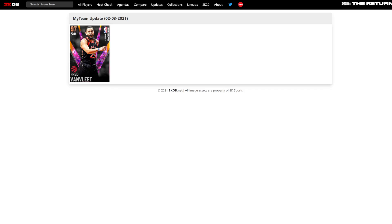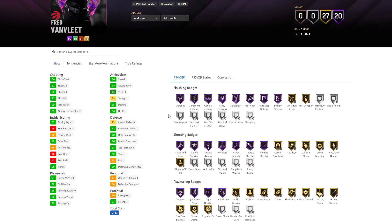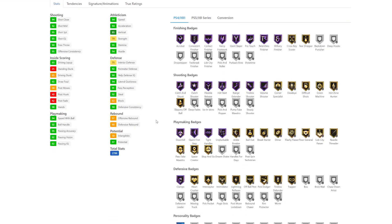Fred Van Vleet has hot zones everywhere outside the three-point line. He's got a 95 three-pointer, 92 mid-range, and a 94 shot close. He has really good speed overall. He's 6'1 with only a 6'2 wingspan, which is very similar in terms of length to a Chris Paul - so he is quite small.